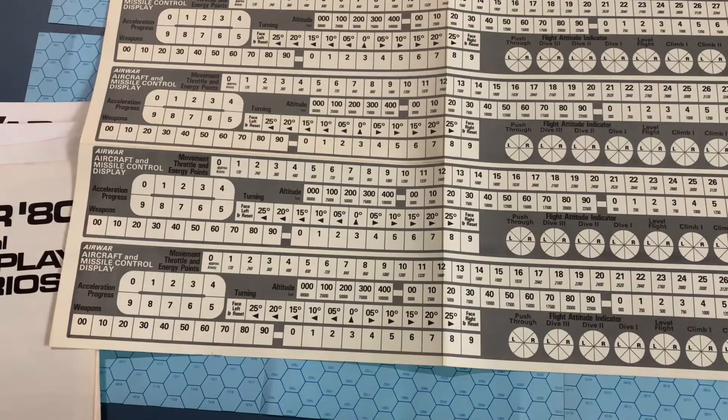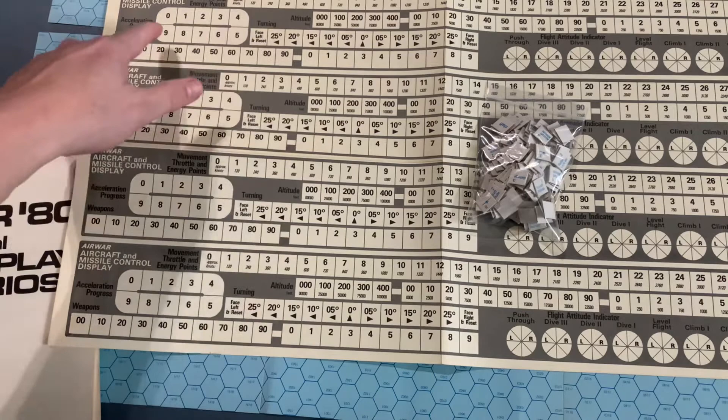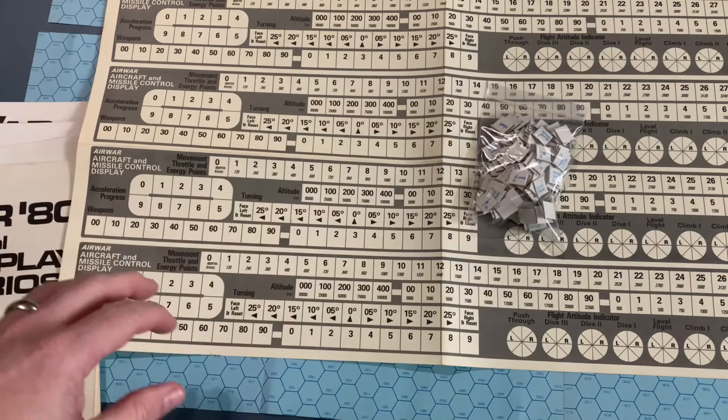All of this was tracked on the aircraft missile control display, where you kept track of your different aircraft aspects using a bunch of counters — movement, acceleration, altitude, turning, weapons, and attitude — all tracked both for your airplane and for your weapon systems.